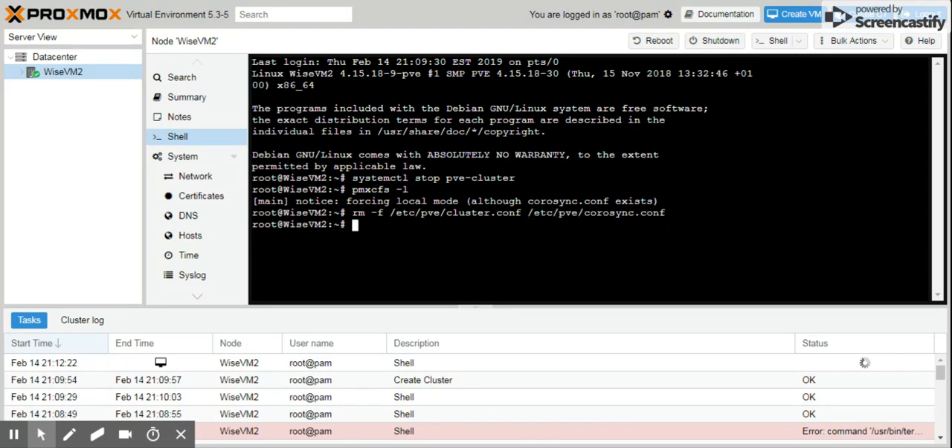That's going to delete those files. Then we type the next command — check the description for it. The last file we're going to be deleting is the corosync authentication key.